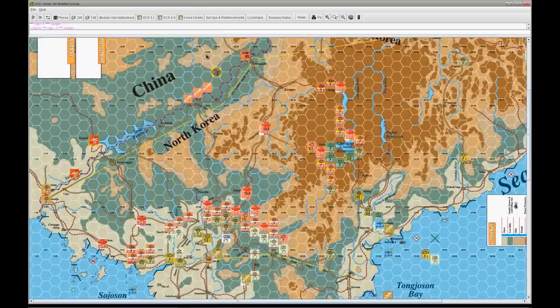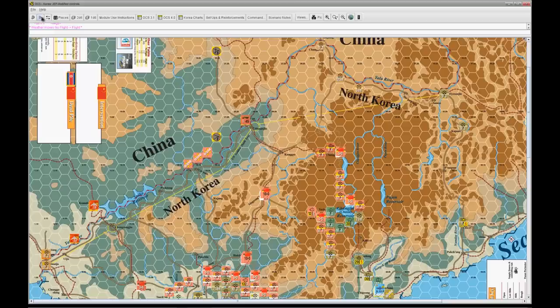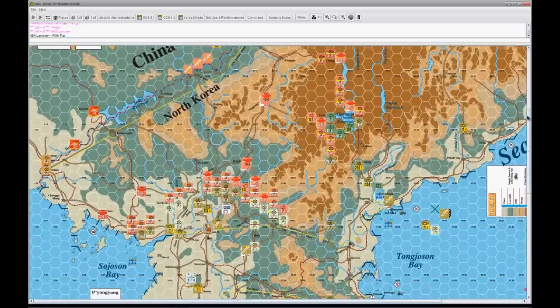The next part of the turn, before we start the actual player turns, is we determine who goes first. We each roll 2d6 for initiative. I rolled the highest, so I could say that Jim moves first or I could say that I move first — I could call it either way. Obviously in this situation I need to get out of some of these places, so I'm really lucky that I'm getting to move again right now with these holes in my line. He could be cutting me up pretty good.